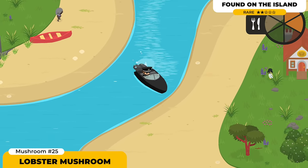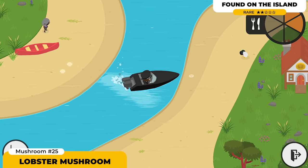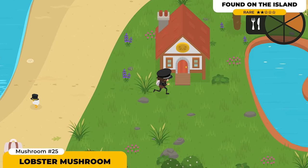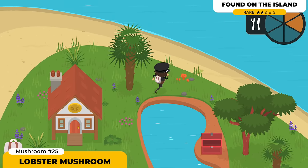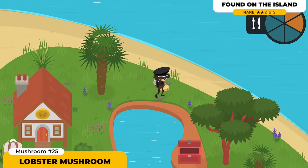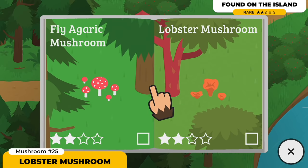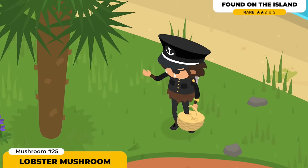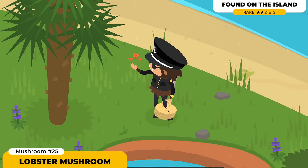The Lobster Mushrooms are gonna be spawning in only on the island. It did take me quite a while until I found them — but keep on resetting the day, going to sleep, waking up, and as soon as you wake up, keep on looking for them. These are quite easy to spot because they're really similar to the Chanterelle Mushrooms — the only difference is they're orange compared to the Chanterelle which are yellow. I personally found both of them on the Rich Ducks Island.